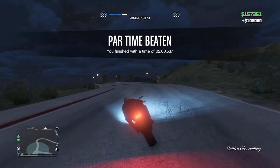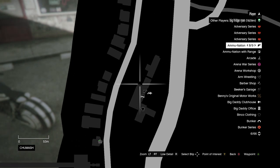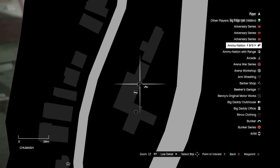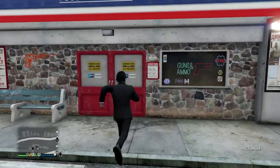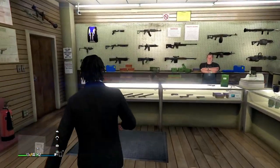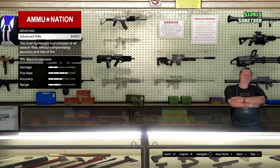Now I recommend you go to your nearest Ammu-Nation and pick up an SMG, pistol, or some form of weapon you can shoot out of a vehicle. This is going to cost you under $10,000 based on the cost of the weapon — or maybe you'll splurge and spend $30,000. Either way, you'll still have anywhere from $70,000 to $90,000 left in your bank account.